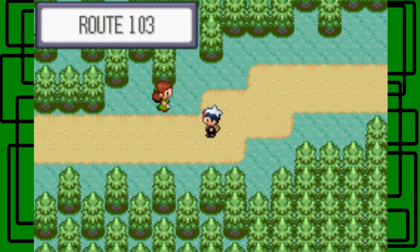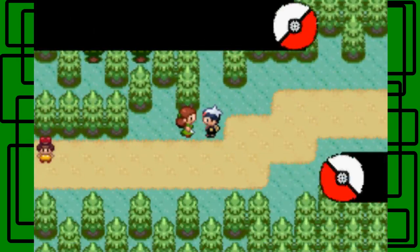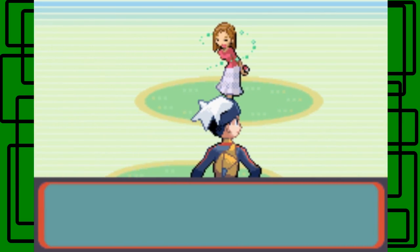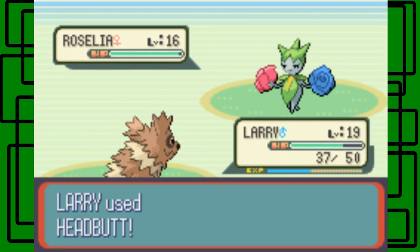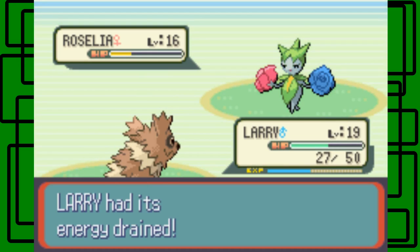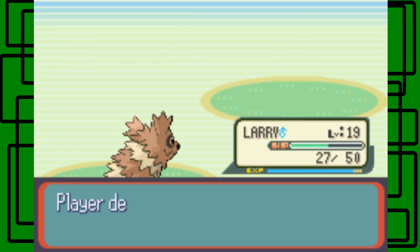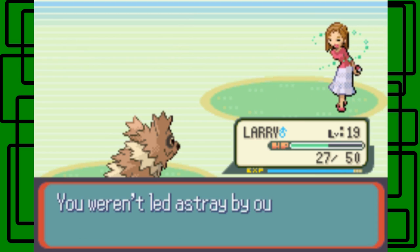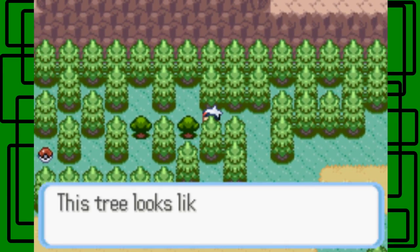I'm going to take on the trainers in Route 110 right now. This Aroma Lady has a Roselia. She says 'Do you feel this tug on our soul-soothing fragrance?' Not really, but Roselias give a lot of experience so that's pretty cool. This Roselia is level 16 - let's go for Headbutt. I'm trying to make it flinch. It flinched, awesome. Let's use Headbutt again. One more Headbutt - hopefully it'll finish it off. Yes it will! We defeated Aroma Lady Daisy. We weren't led astray by aroma.